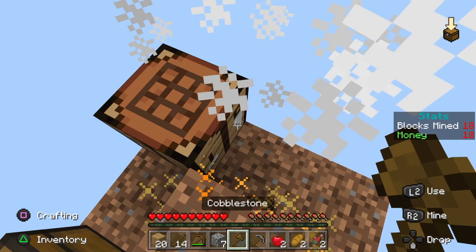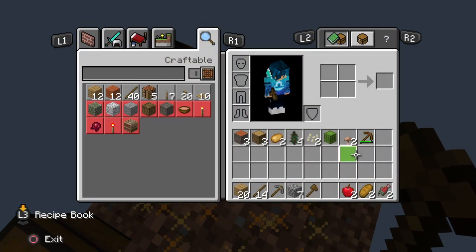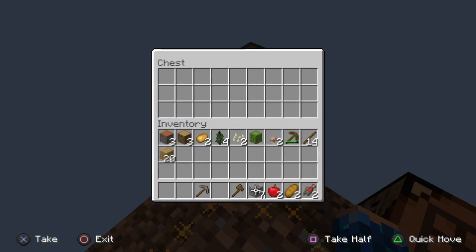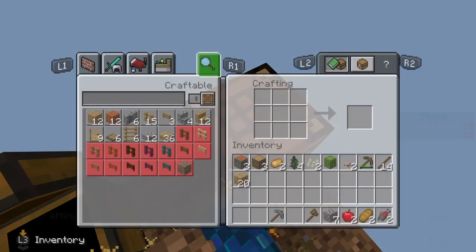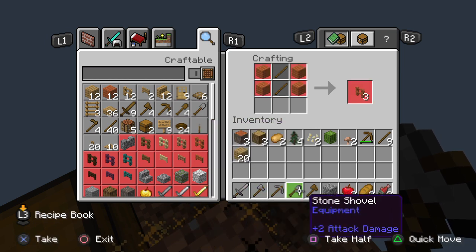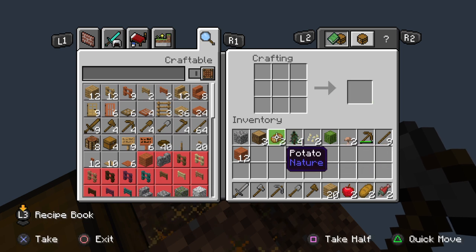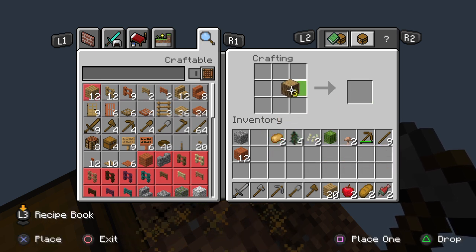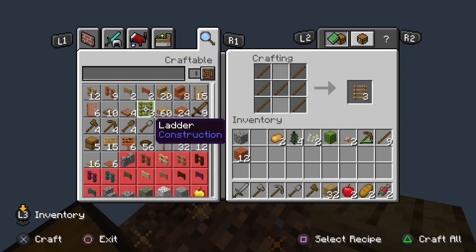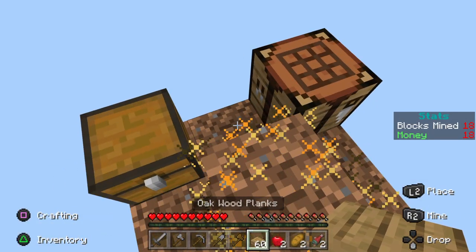Oh, chest — nice! Gear up. Okay, wood, more wood — slabs, yes!